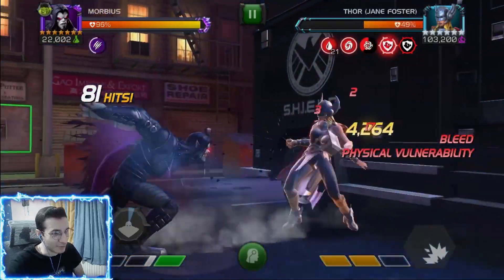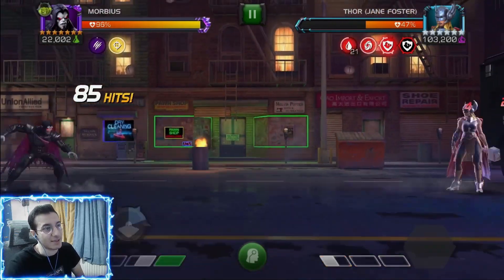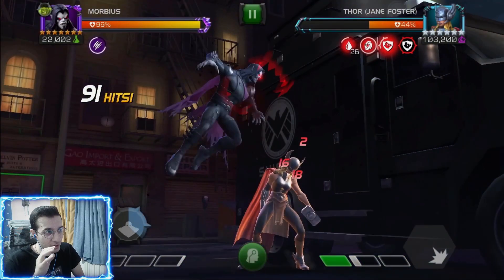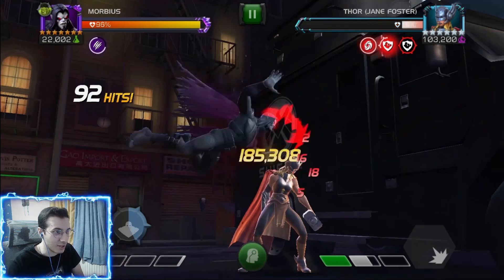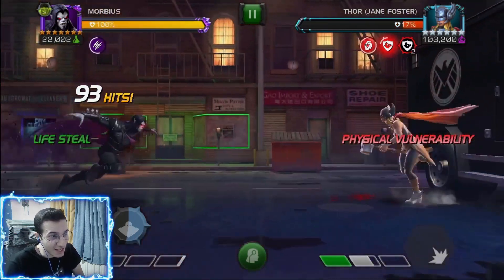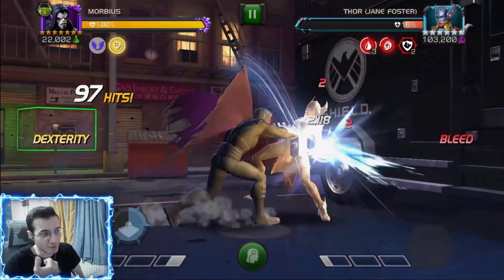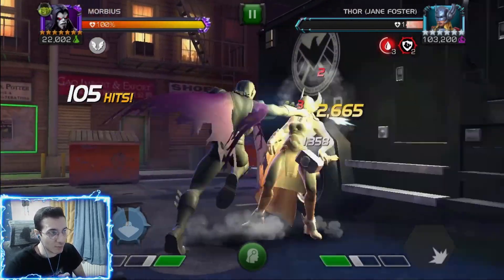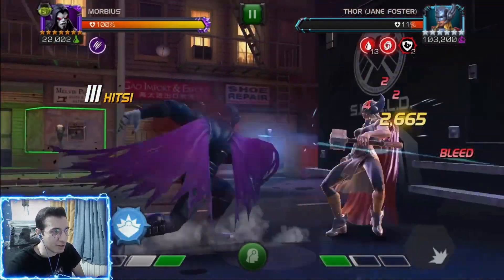The big damage comes from his Special 2. If the opponent is petrified, the second hit is a guaranteed crit and it deals more damage based on the opponent's bleeds, because you consume those bleeds — the more you consume, the more damage. Look at this: we've got 26 bleeds, it's going to be huge — 185,000 damage! I also have Prowess and Stat Focus for Morbius, which is definitely the best mastery pick.